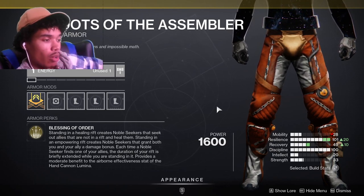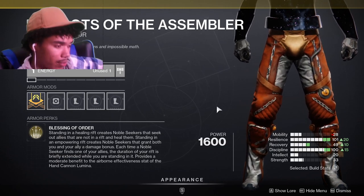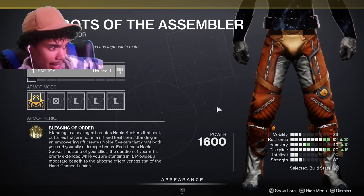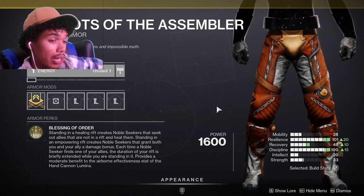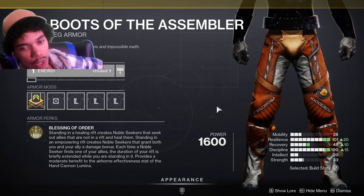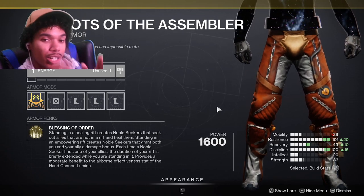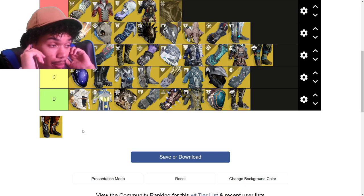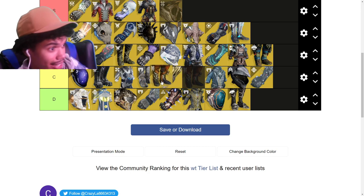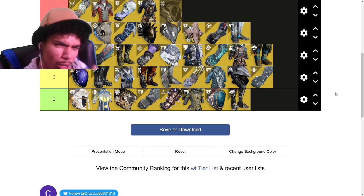Boots of Assembler — I have completely written this off so let me read it again. Standing in a healing rift creates Noble Seekers that seek out allies and heal them. Standing in an empowering rift does the same but gives allies a damage bonus. Each time a seeker finds an ally, your rift duration is extended. It also provides airborne effectiveness to Lumina, so there's presumably a nice build with Lumina buffing allies. I've never seen anyone use it, so it can't be that good. Based on my knowledge of how many people use it, mid C tier.